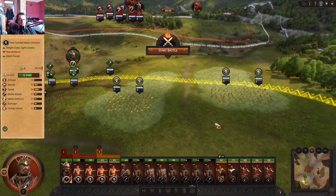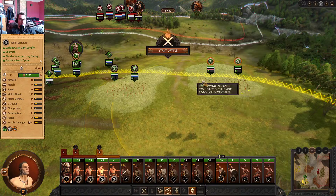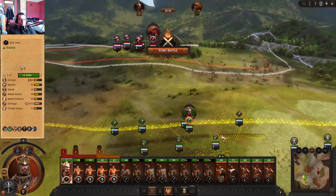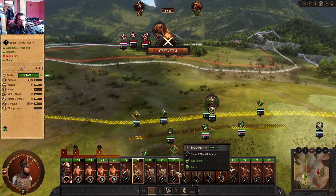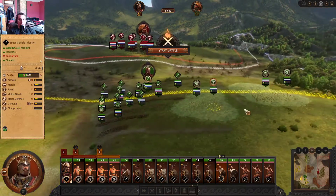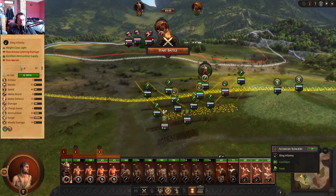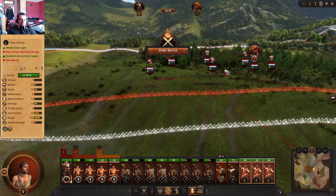We're still rocking these centaur fighters, but I did pick up a couple of centaur hunters — they're 360-degree javelin skirmish cav, they seem pretty dope. Let's go over the battle plan: we're going to tank them with these four units, and then flank them with these four units, while also flanking with the centaur skirmishers. The slingers are just going to be shooting the archers outright.